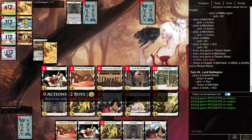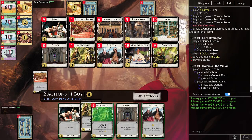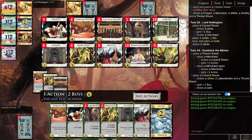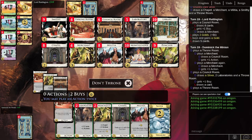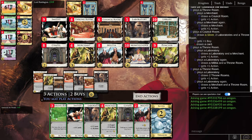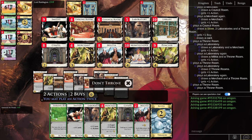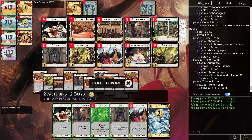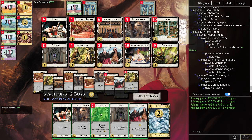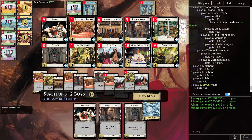Because we don't have any natural villages, Throne Room plus Merchant makes a village and money. We'll play Council Room hoping for something nifty — and we got something nifty. Throw in a couple labs, Throne Room, Throne Room, Throne Room. Double down on merchants, play all our merchants, play a Militia, end actions. We only have two buys.